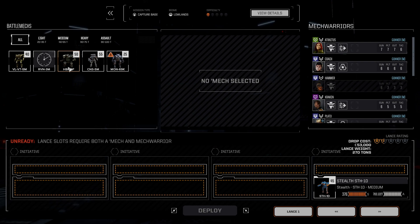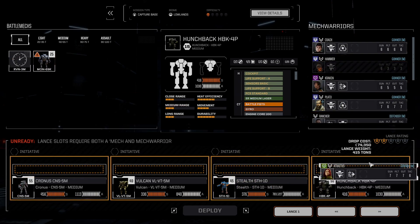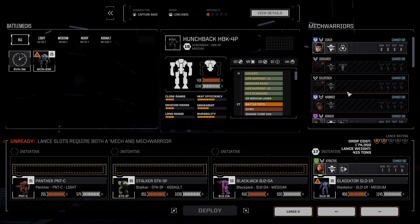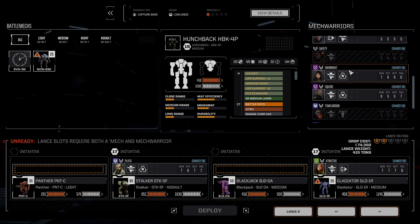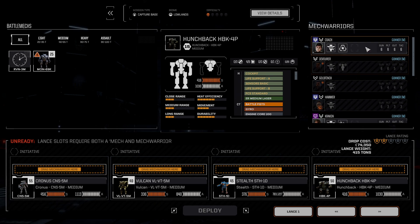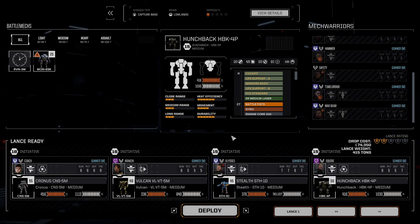So we need to have our Vulcan. I'm going to put the stealth here, the Kronus here, and the Hunchback over here. As far as our Fire Lance goes, I kind of want to do something a little bit like this. We'll put Showboat in the Blackjack and probably Rancher for now in the Panther. And then in this Lance we're going to have Coach, Kraken in the Vulcan, Ulysses in the stealth, and Squire in the Hunchback.